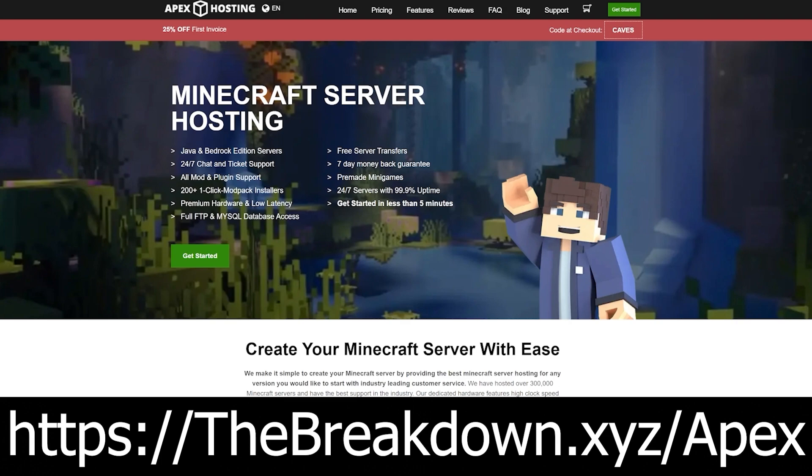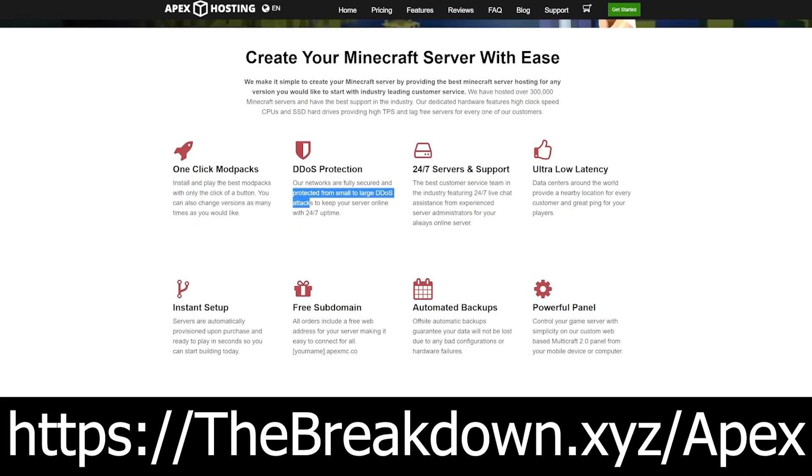Go to the first link down below — thebreakdown.xyz/apex — where you don't have to worry about security. You can give your server to anyone you want, make it public or private — that is up to you. It's super easy to add mods and plugins to Apex Minecraft Hosting, with over 200 mod packs having one-click installation. We love them so much that we host all of our Minecraft servers on Apex Minecraft Hosting, and truthfully, I wouldn't recommend hosting a server anywhere else.